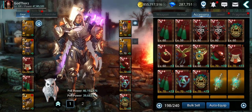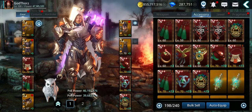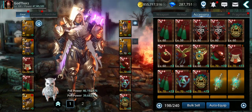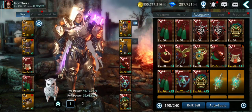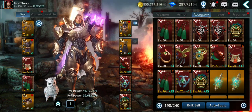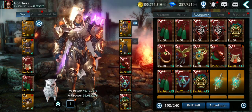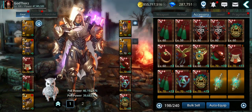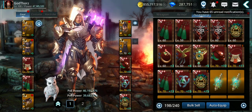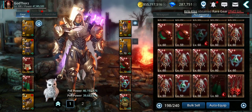Welcome back to a new Darkness Rises video. In this video I'm going to show you how you can get crests, S++ crests, and accessories - how you can get more of them in preparation for the legendary ones when they come, hopefully in one month or less. Let's get started. First thing: crests, because there are always new players coming who don't know how they can get crests or S++ accessories. Let's see the best top ways to do so.